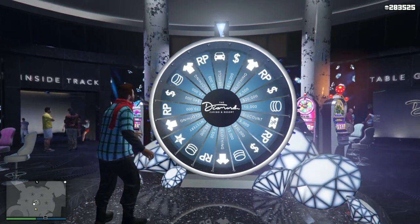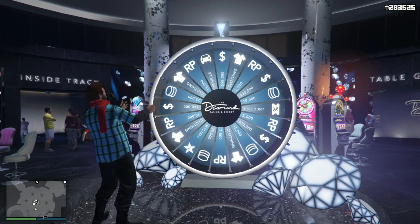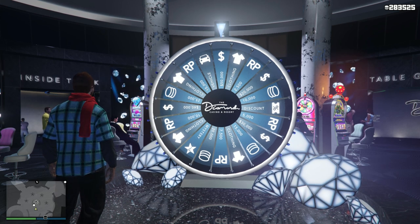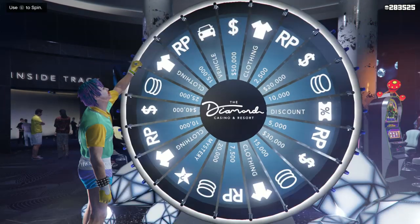Hey, how's it going everyone, welcome back to another episode of Did You Know in GTA Online. My name is Saints Fan and today - did you know that you can actually color your rims? You can paint your stock rims on the Trophy Trucks, but actually for a number of different vehicles in the game, and that's what I'm going to be showing you guys.